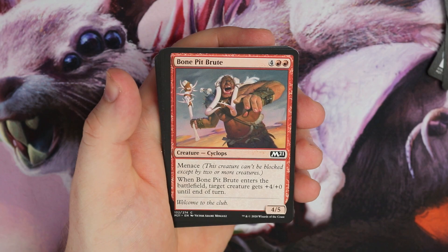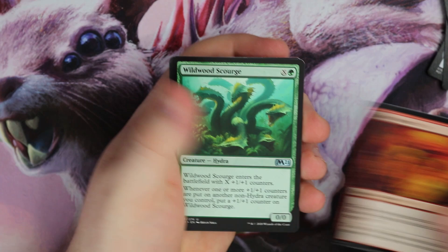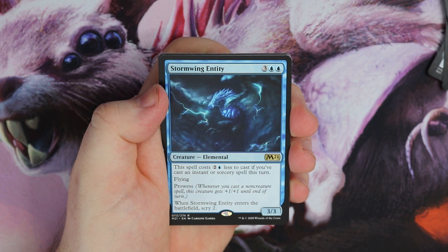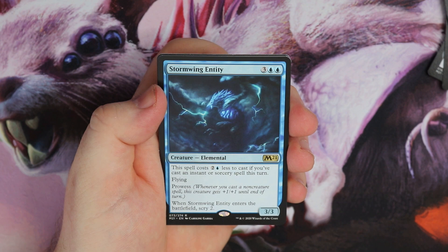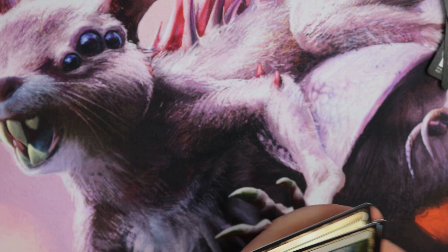Truffle Snout — what a name for a card! Pit Brute, Rookie Mistake, Gift, Lanoir Vintageary. Uncommons: Havok Jester, Scourge, this Patrician. And a Stormwing Entity — three double blue, 3/3 Elemental. Spell costs three less to cast if you cast an instant or sorcery spell this turn, so potentially it's a two-mana 3/3 with flying and prowess, enters the battlefield scry two. Seems to have a lot of text for a lot of stuff. A foiled basic land.